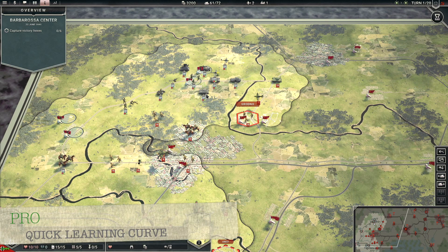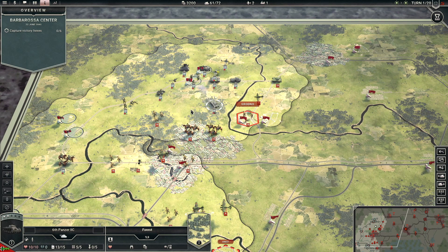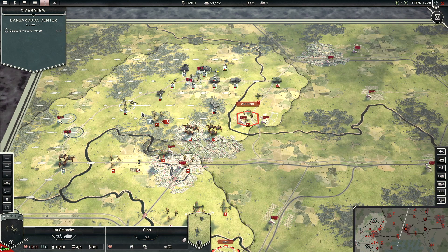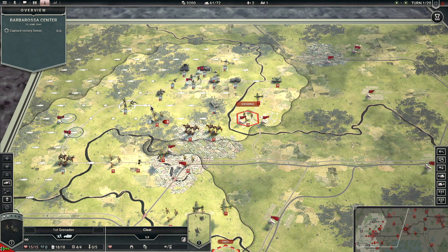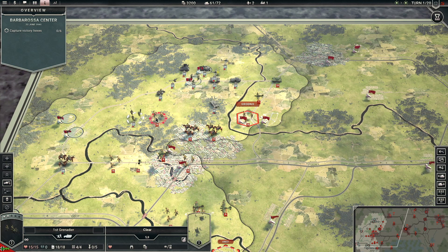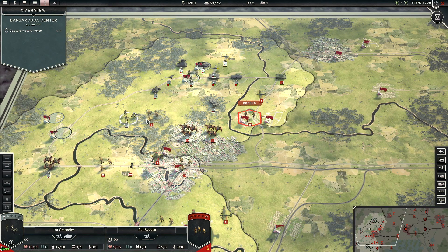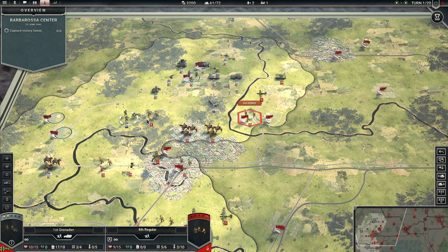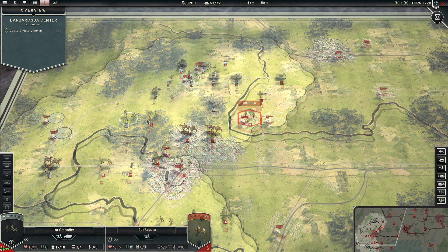Another pro is the easy learning curve. You just click on a unit and it tells you exactly where it can go. If you want to attack, you move to the adjacent hex and it gives you stats right there — their losses minus eight, my losses minus six — so you know exactly what's going to happen. I actually skipped the tutorial and was able to figure things out within a couple of minutes.